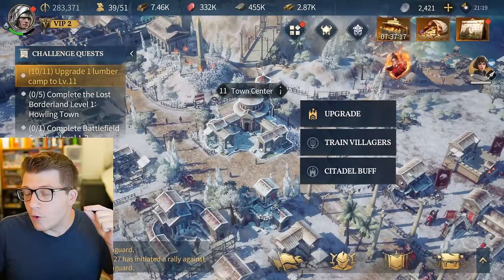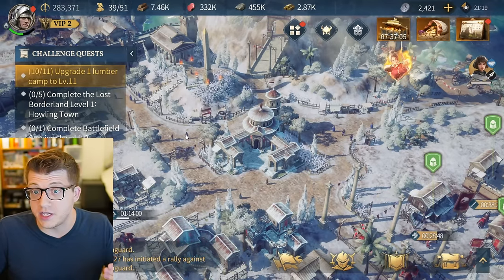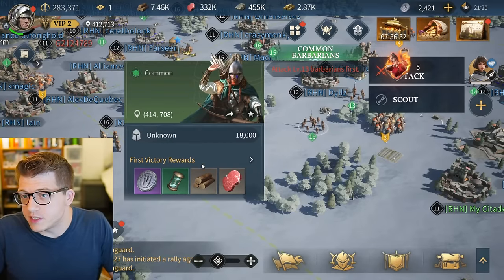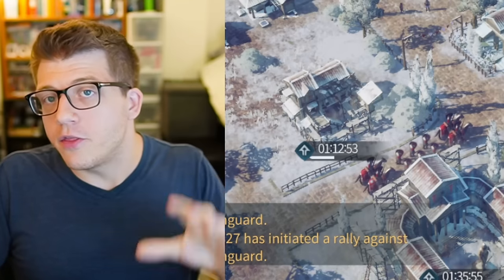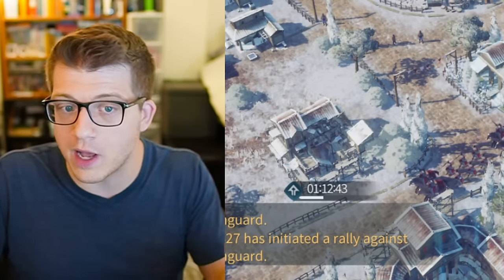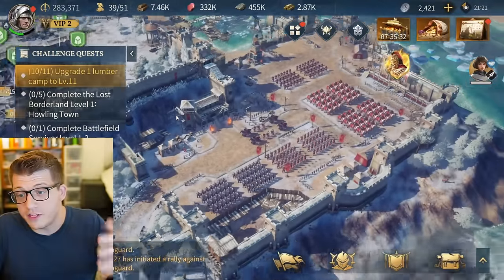On your way to upgrading your Town Center, keep a few things in mind. At the top of the screen you can see how many of each resource you're currently holding - these are produced periodically in your city from farms, lumber mills, etc. You can also get resources from killing barbarians out in the world or farming for food, wood, stone, or gold. Another way is by attacking other players, which also means you can be attacked and have your resources plundered.